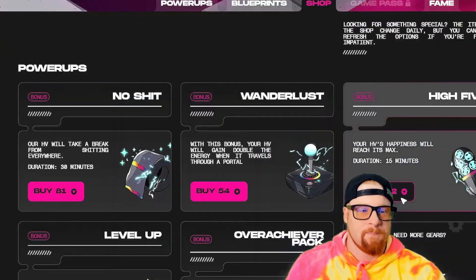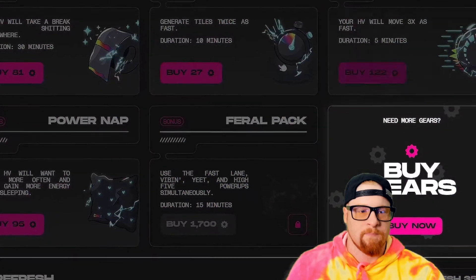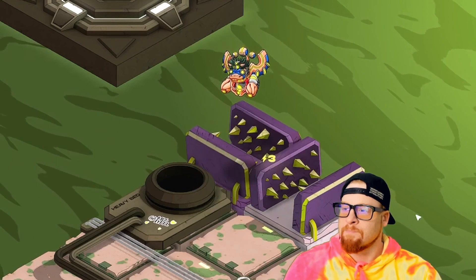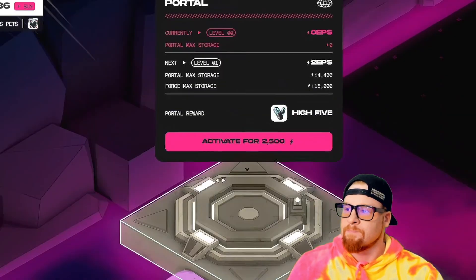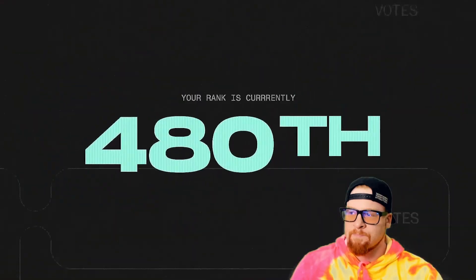Last but not least, there are power-ups where you can buy useful power-ups or premium blueprints. These items are available to purchase using gears, which can be bought in-game with ApeCoin — just follow the on-screen instructions. The first goal you should focus on is connecting your home base to the nearest portal. Once you build to the portal, you will unlock another key feature: the leaderboard, where you can show off your forge to the world.